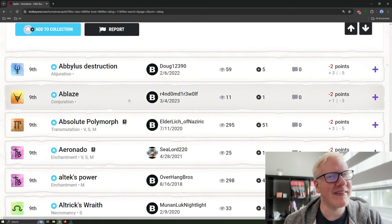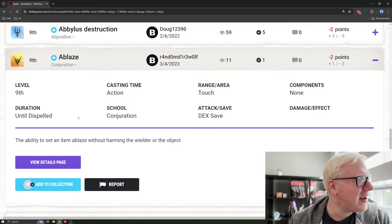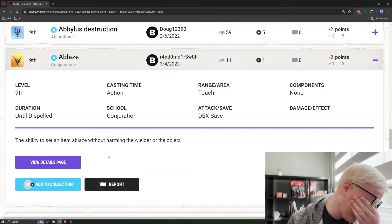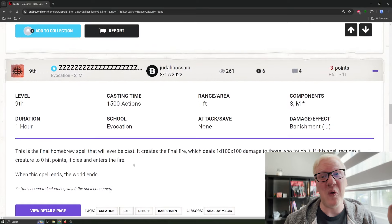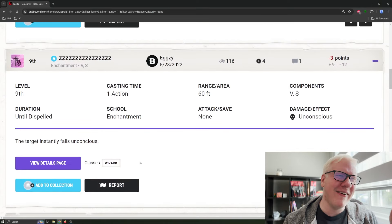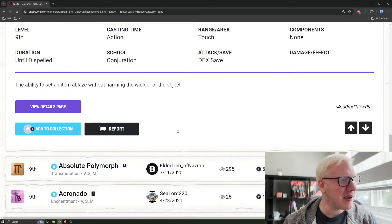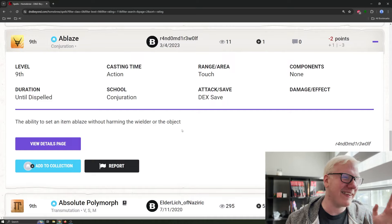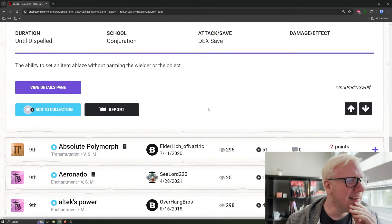Next: A Blaze. One action, range touch, Dex save, lasts until dispelled. The ability to set an item ablaze without harming the wielder or the object. Why? This is like a cantrip effect. Let's revisit our other spells — we can end the world, we can make someone go sleepy time, we can do like a billion damage — or we can just put a little fire. This is the 9th level value. This is where it's at.